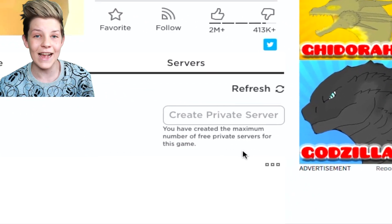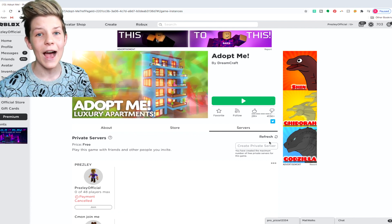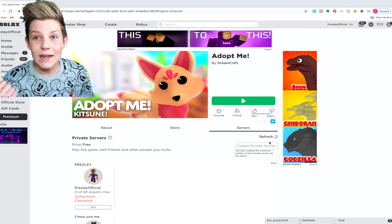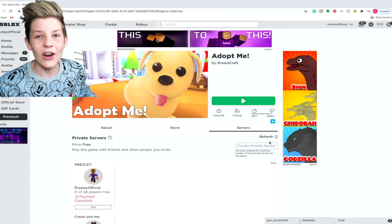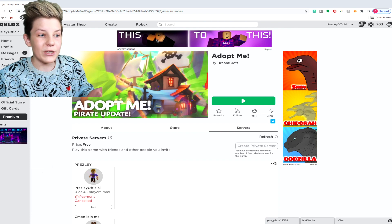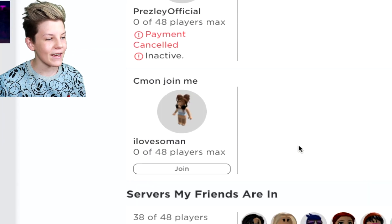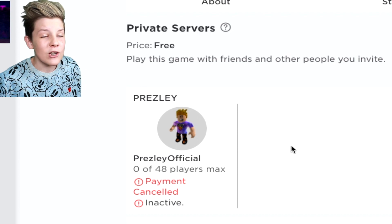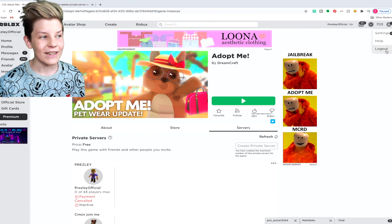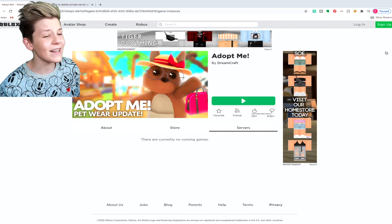Once you're on Servers, you'll see a button that says 'Create Private Server.' Usually it would cost Robux, but Adopt Me has been so nice — they did a tweet saying that all private servers from now on will be free. A private server is your own special server where nobody else is playing, and you can invite your friends. You can only make one private server per account, and as you can see mine says 'payment cancelled' because all private servers are now free.